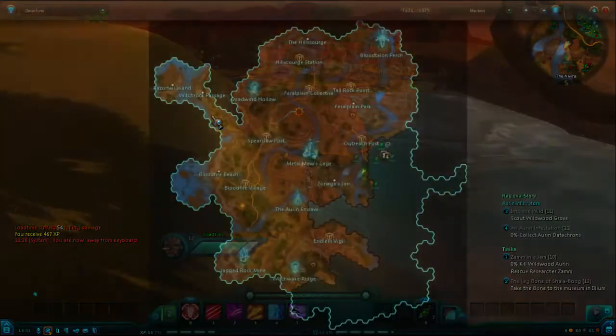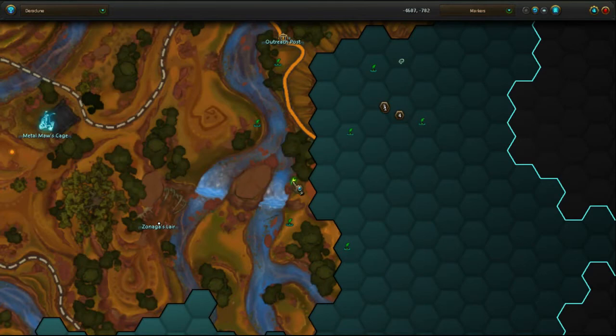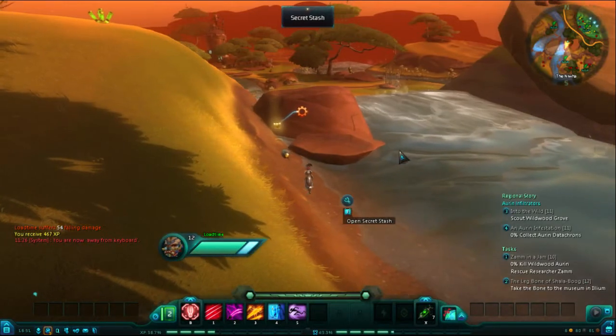Next, you will want to pick up the secret stash for the zone, which is located along the Niwa River. You can see on the map where it is — it is over here on the east side, behind a rock.